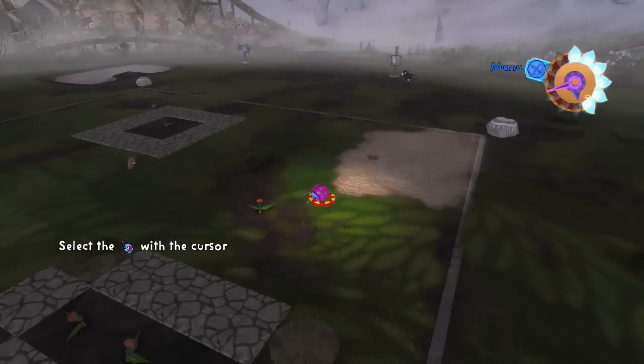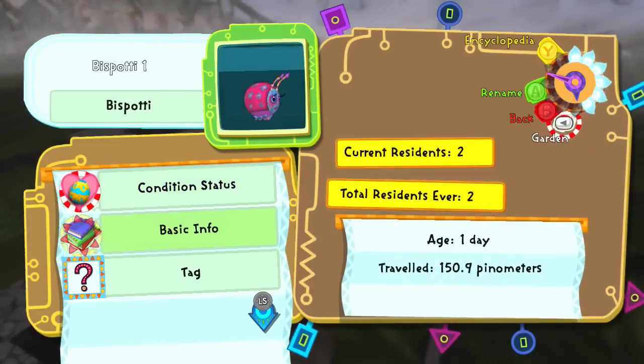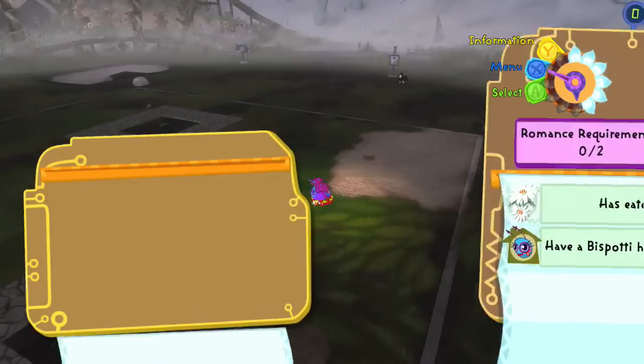We have Muffin and now Cupcake! I'm going to name this one Cupcake — come here, little one. All right, we're going to rename you Cupcake because that sounds adorable. Then it'll be really fun to go back and see. Let's see if we can breed these two — our very first little piñatas! I wonder what we'd name the babies... maybe Cookie.